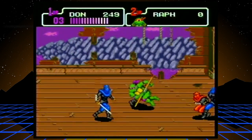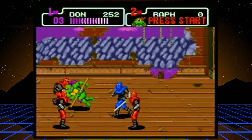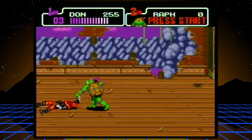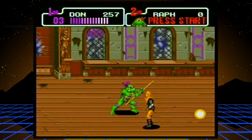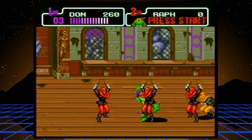Another thing to keep in mind is when you're doing your back-and-forth slam, your turtle is completely invincible. So a lot of times that can get you out of a situation where an enemy is attacking you — like a shuriken throw or something. If you're slamming an enemy around, you don't have to worry about it.